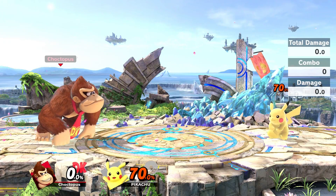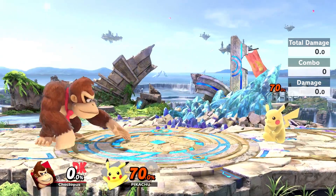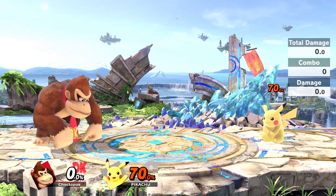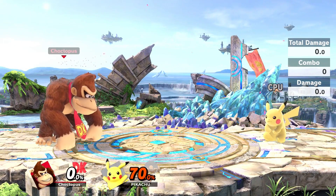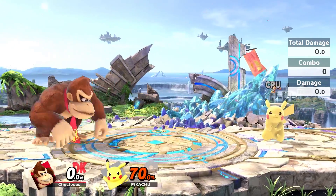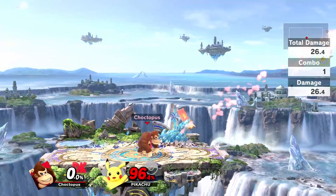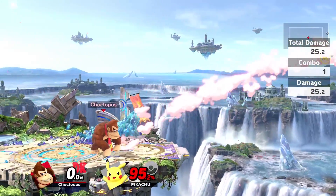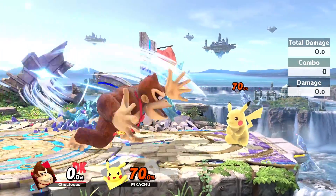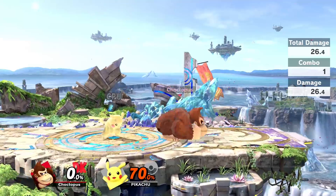Next up, we have Donkey Kong's smash attacks. They're all viable kill options as they're all really strong, but they have a ton of ending lag, so you want to be careful when using them and definitely don't spam them. His forward smash is this clap. If you catch them with the hands, it's going to deal more damage — it is a sweet spot attack — than if you catch them with the arms. For lighter characters like Pikachu near the end of the stage at around 70%, catching them with the hands of the forward smash will deal more damage and pick up the kill.